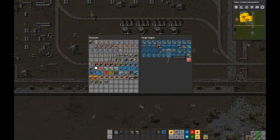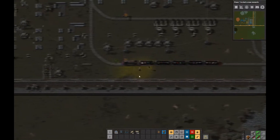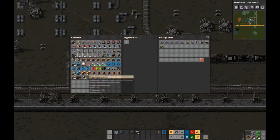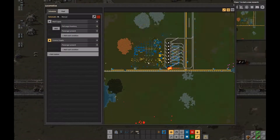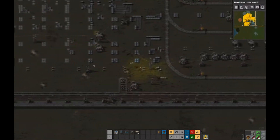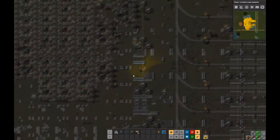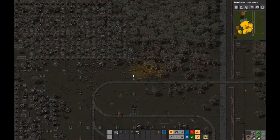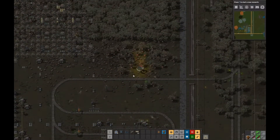I put down some chests and there's enough roboports around so that the local construction bots used to repair the wall are going to be taking part in this construction. I went ahead and put down yellow chests and then added parts to the chests so that they could start distributing stuff out into the blueprint as well.